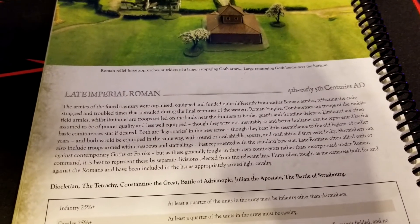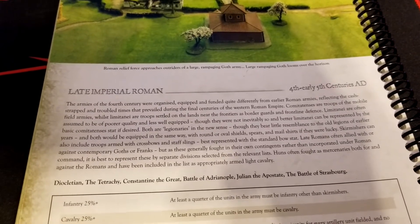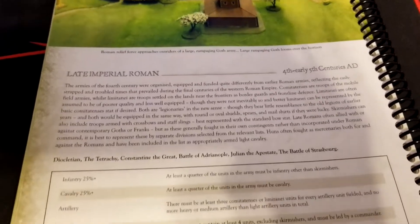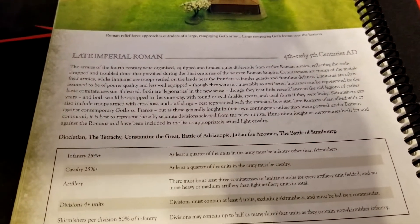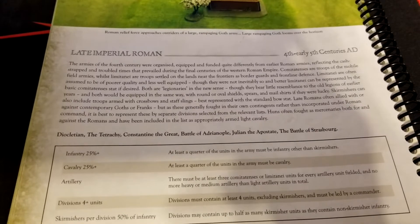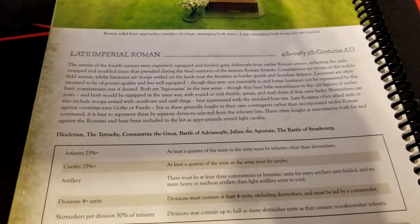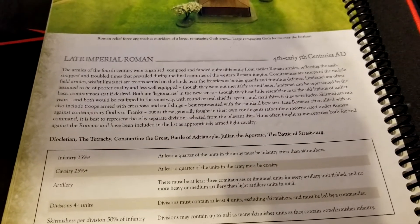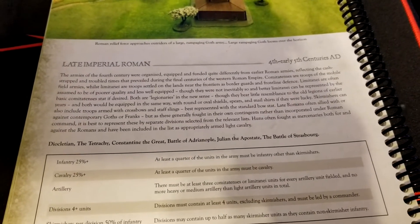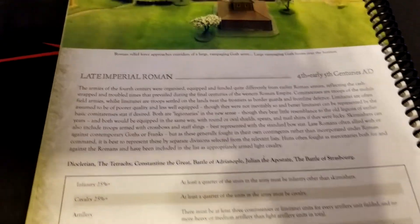The army list incorporates allied — or often enemy — Goths or Franks, reflecting those ever-shifting alliances of convenience. For those not as familiar with the later Roman period, things to look up include Diocletian, the Tetrarchy, Constantine, the Battle of Adrianople, Julian, and the Battle of Strasbourg.